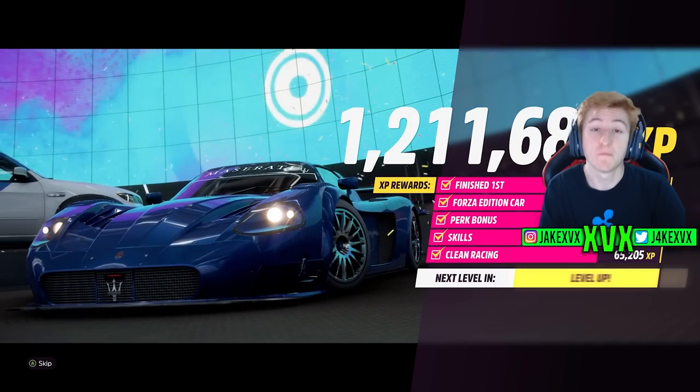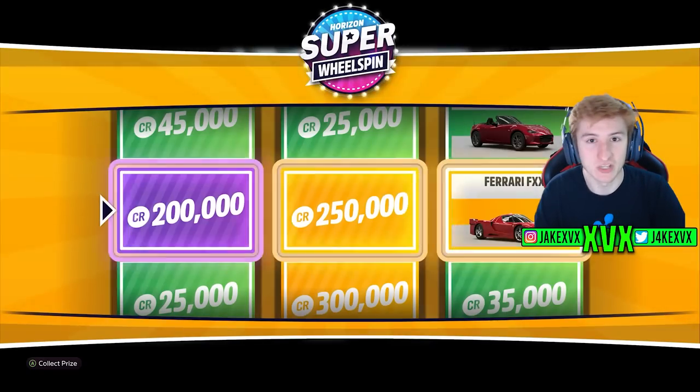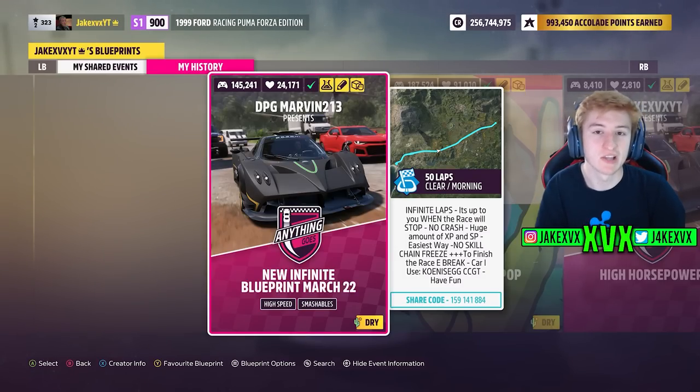Because of that, the only remaining way to get tons of money quickly in Horizon 5 are wheel spins and super wheel spins, and that is what this method is about. The first step is to do a custom race made by DPG Marvin 213 — props to him. This race is a race up and down the highway, but the goal is not to get credits — it's to get skill points. It's a specially made race where you can get a lot of skill points, and I was quite surprised at how many you could get.